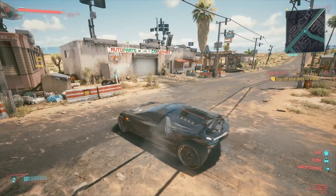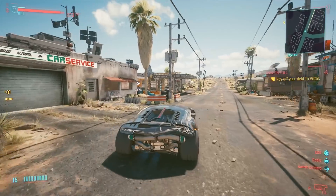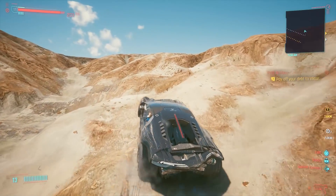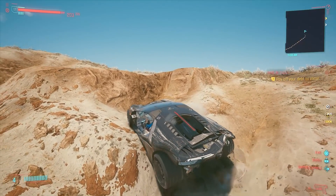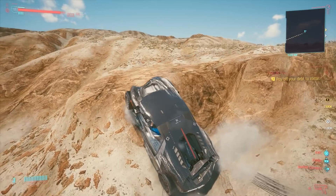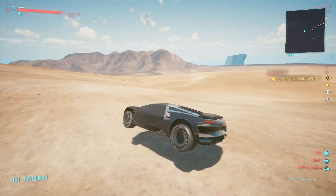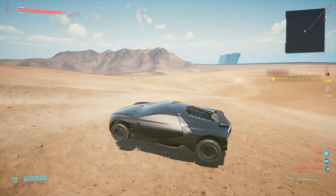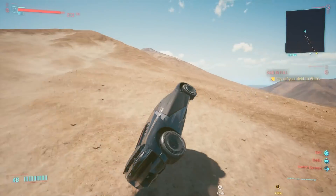I've only explored the southwestern side of the map, and there wasn't too much out there aside from mountains and hills that toss you around and even destroy your car in some cases. But there also is a settlement you'll come across — it's from the beginning of the game if you chose the Nomad route, so it was pretty cool to come across that area that you can't actually get back into without glitching outside of the map.